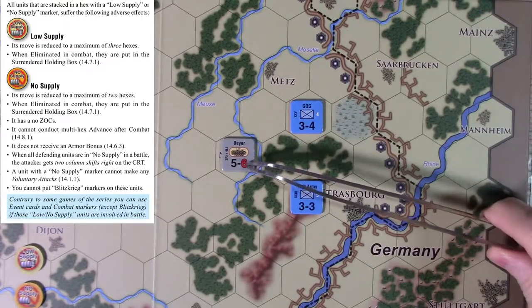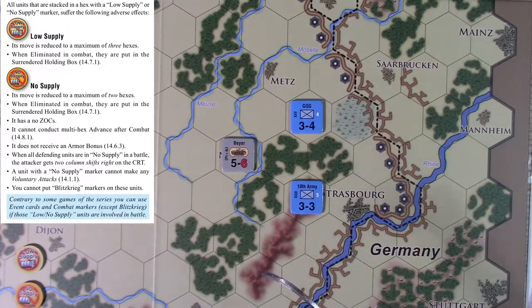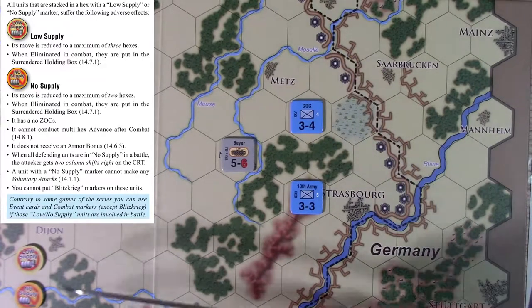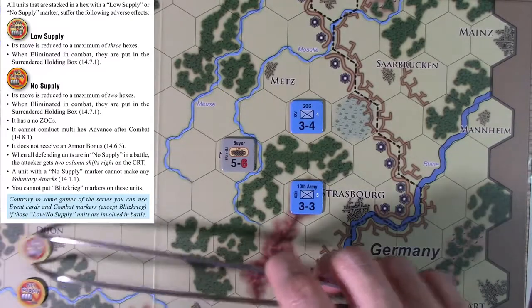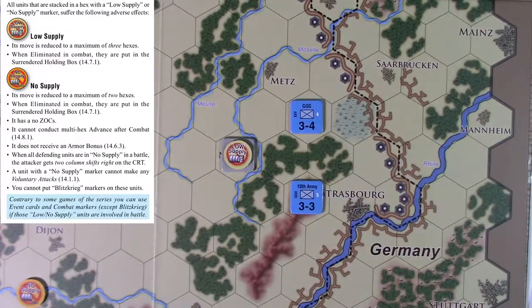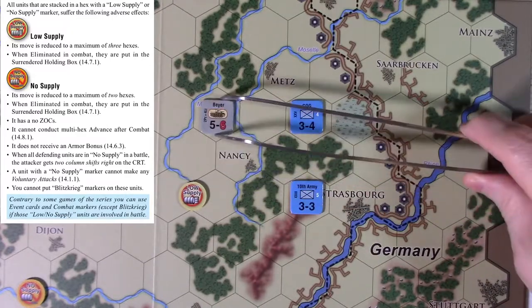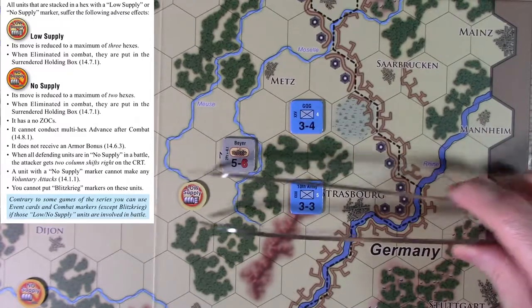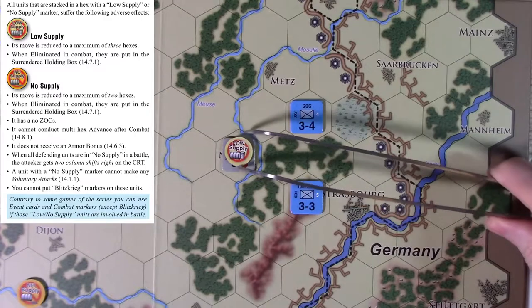So what happens when you run out of supply? Here we have a tank with six movement and five attack. It's a tiered system, like most games. The first indicator will be a low supply marker, meaning you're running out of food, water, ammo, whatever. In this condition you can only move three hexes — even though I have a six movement allowance, I can only move one, two, three hexes.